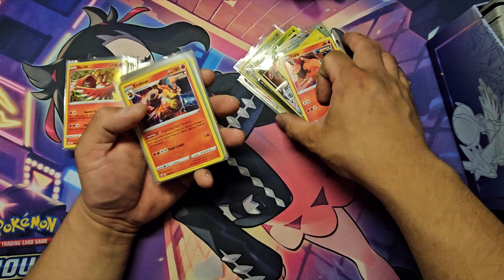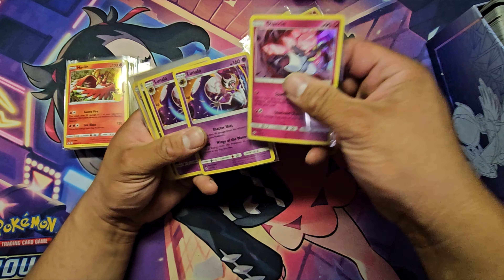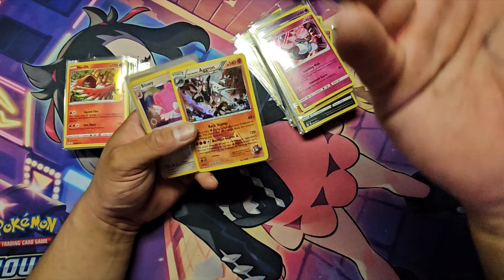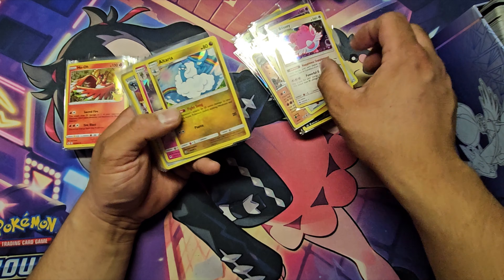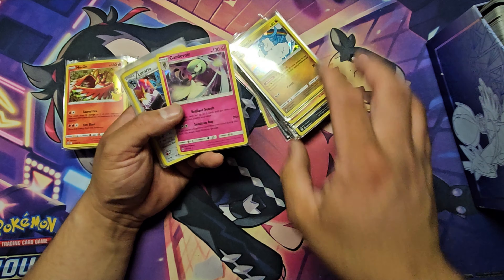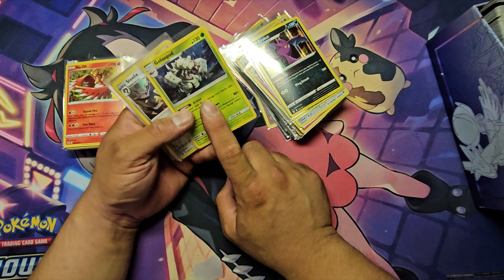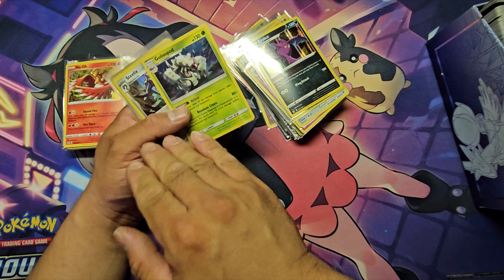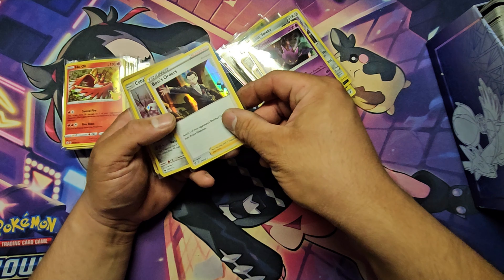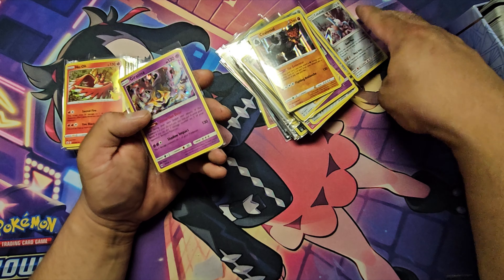Emboar, Tapu Bulu, Diancie, Lunala. Evil Tall Tim — Magmortar, Aggron — I'll take that, I don't know what it's worth. Blissey, Altaria, Gardevoir — I remember that, from that Cosmic Eclipse set I tried to find. We got a Lucario, Crobat from Battle Styles, Gliscor — one of my top three Pokémon by the way — first Scizor, then Kingdra, then Gliscor.